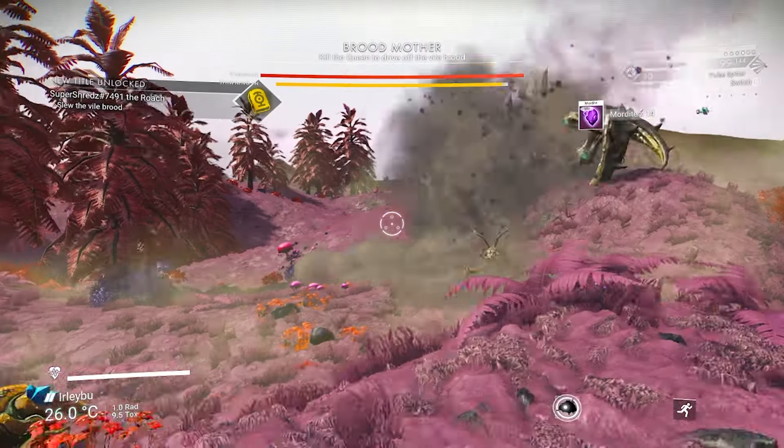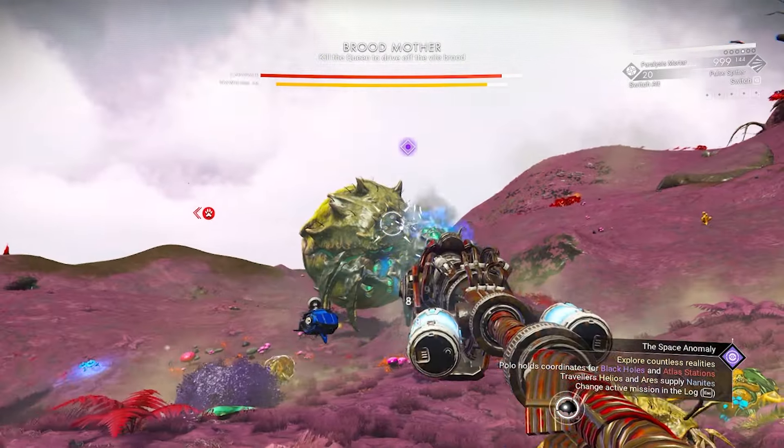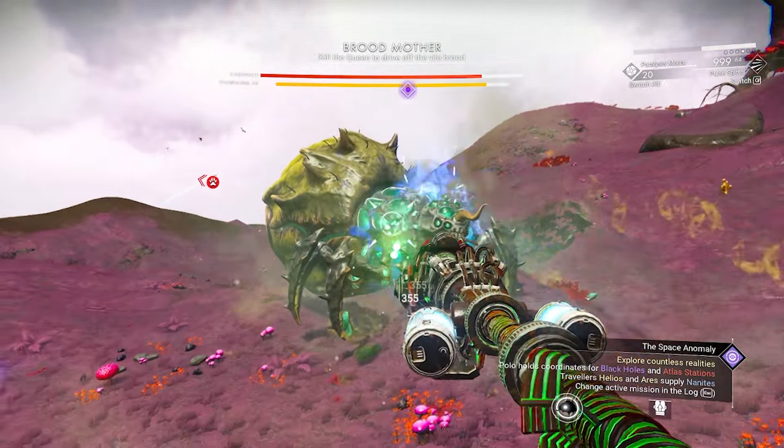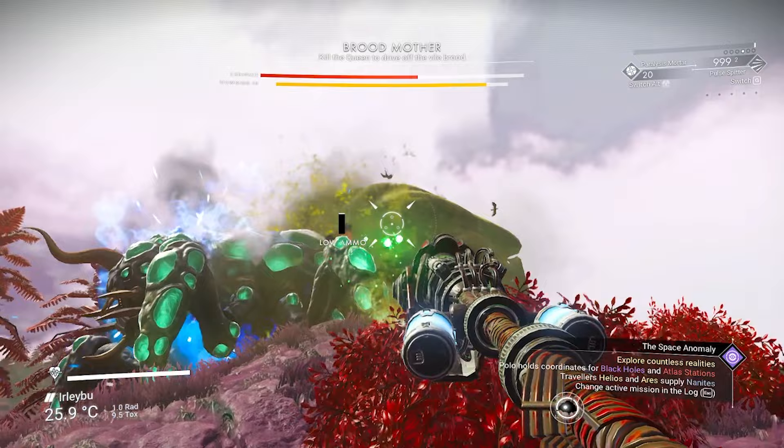Once you have eliminated the Brute Mother, if your RNG is correct, she is most likely going to drop a helmet. There are four of those, so you want to do this on a repeat cycle. And that is it.